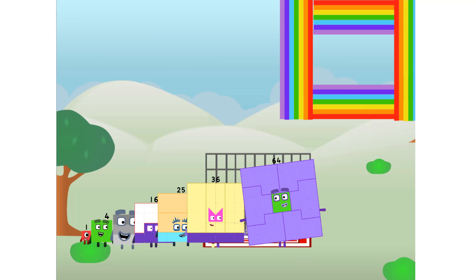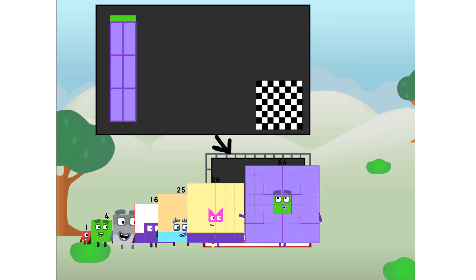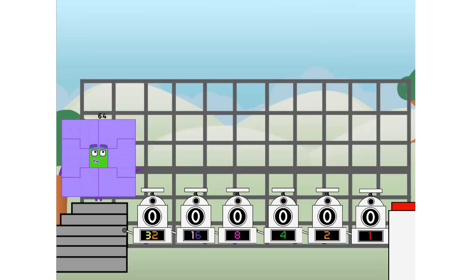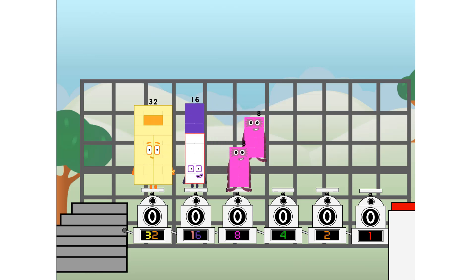There you are! This way — I've got so much to show you. I'm 64, and I can be a strong square, a chess board, a super rectangle, 8 octoblocks, or even a super cube. But today I want to show you a little trick I call binary boosters — using the power of doubles to send any number flying. First, I split in two: 32, and 16, and 8, and 4, and 2, and 1, and 1 more to press the big red button. Then you choose who's going up. And fire!